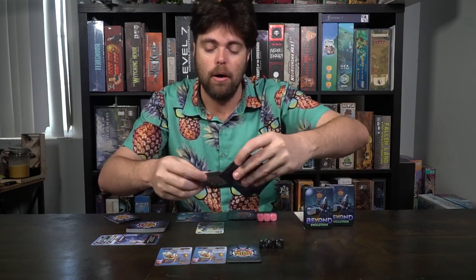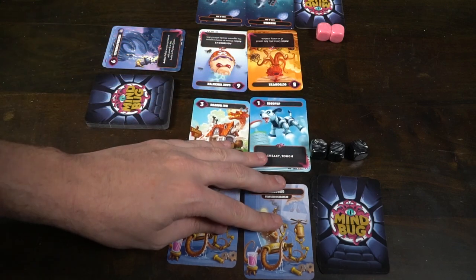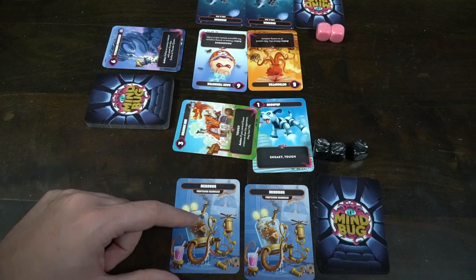If your opponent has a monster, they can block with any one creature on their field. When an attack is blocked, you compare the power numbers on the top left of each card — the higher number wins, defeating the other monster. If it's a tie, both monsters are removed. Abilities like Poisonous or Tough can change how this works. When you attack, the creature with the lower number will most likely die. Always remember to maintain five cards in hand, and you can attack or play a card each turn until someone runs out of HP.